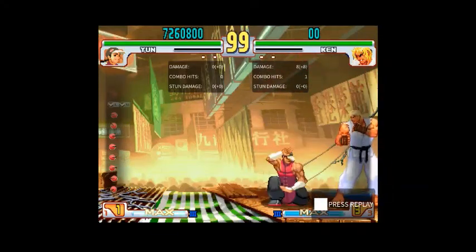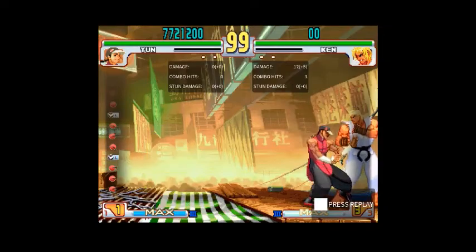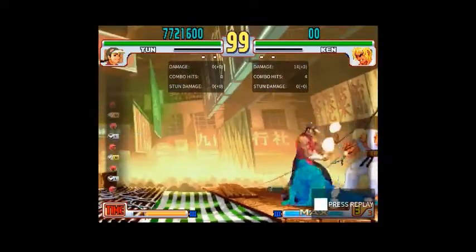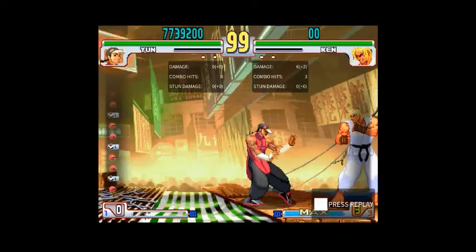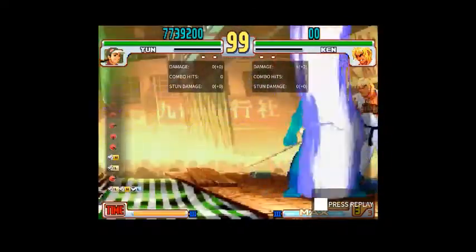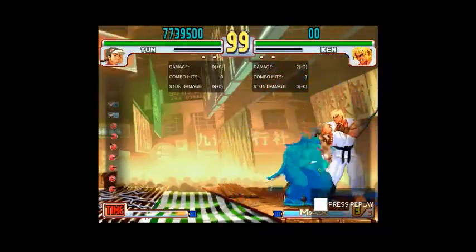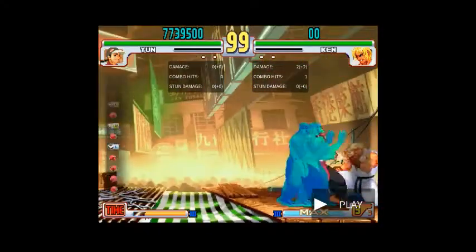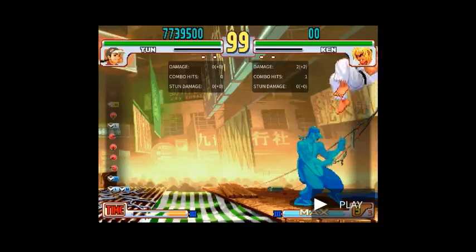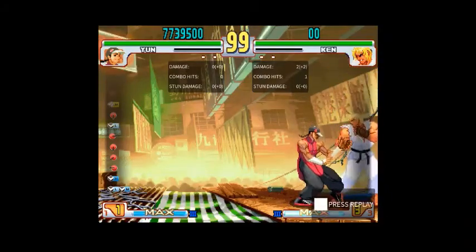They're inputting block, then jump, then block again during their block stun. Going for normal pressure like this is going to allow you to get into range for a Zenpo. So when you're doing this, your opponent is looking to jump away. This is the exact situation — you're using your normal pressure and your opponent is trying to get out.